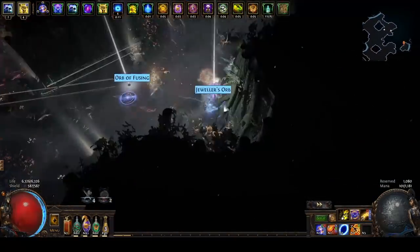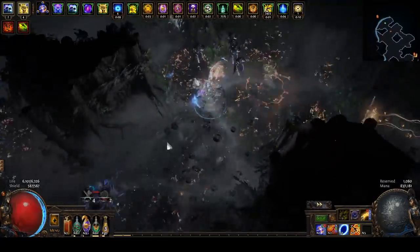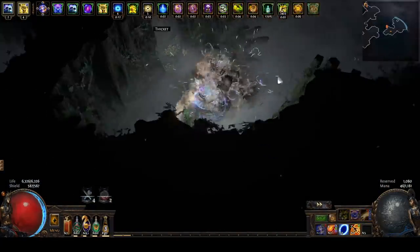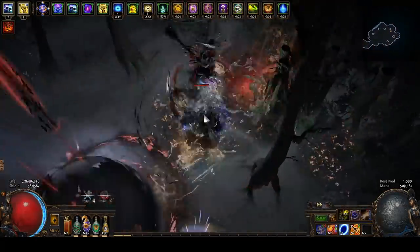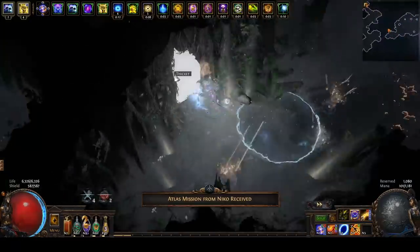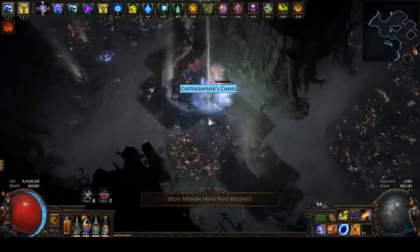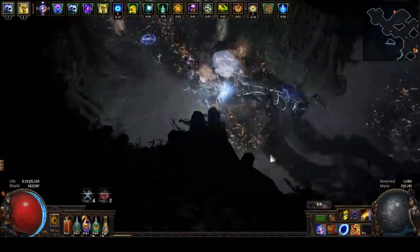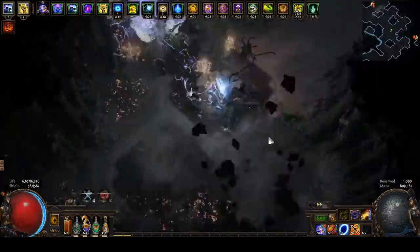The first basic requirement is it must be able to map, at least at the start. No matter what you're trying to do, you need at least some map completion. You probably want to push to and kill Cirrus, get some watchstones so you can get at least up to tier 16 maps, and then you can go from there. Good clear, the ability to do maps at a decent rate, and the ability to kill Cirrus are all important for a league start build.